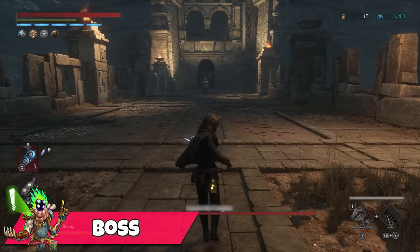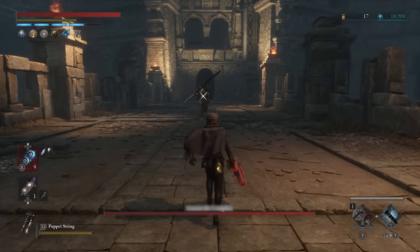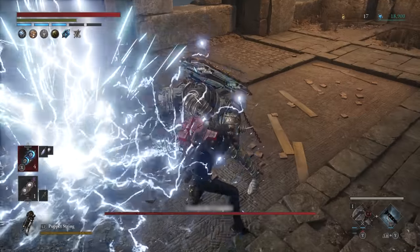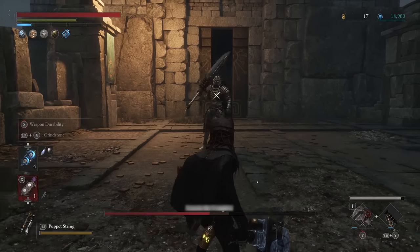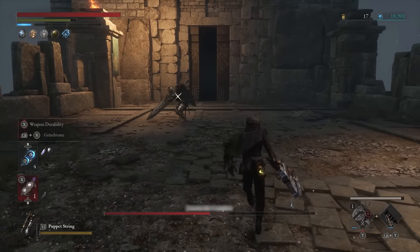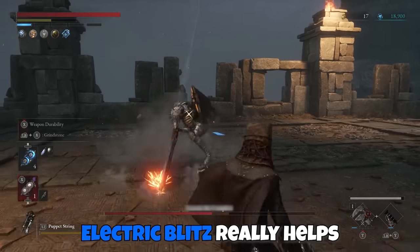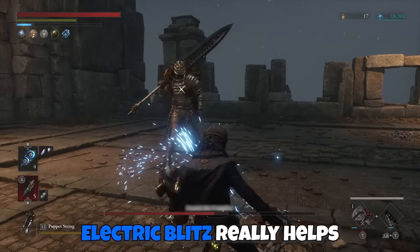Upon entering the arena we do our usual prep, light up our weapon, and activate the police baton motivity buff ready to strike. Upon dodging the boss we execute a full triple charge fable art of the wrench for over 4000 damage — 50% of its health. That could be more if bosses didn't have so much defense, and if they were more vulnerable to electricity like some others are, you would accomplish much much more damage since electric blitz increases damage taken.